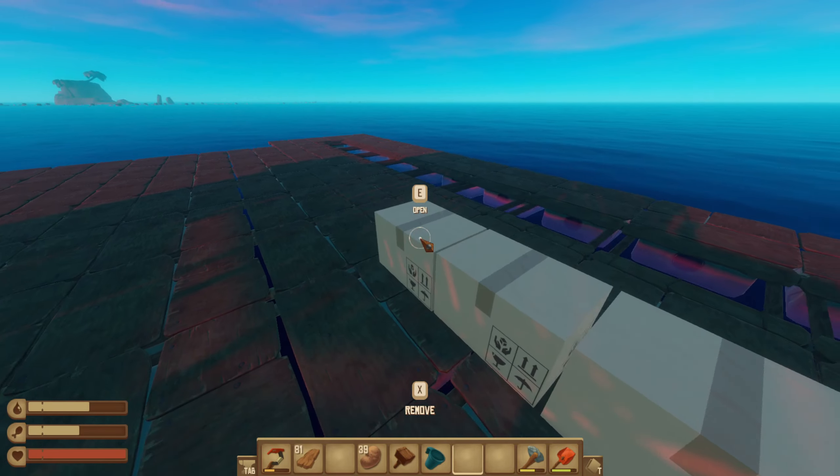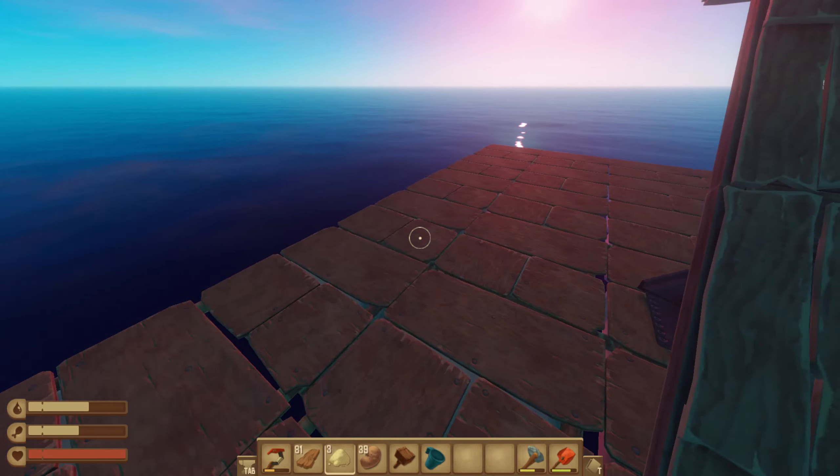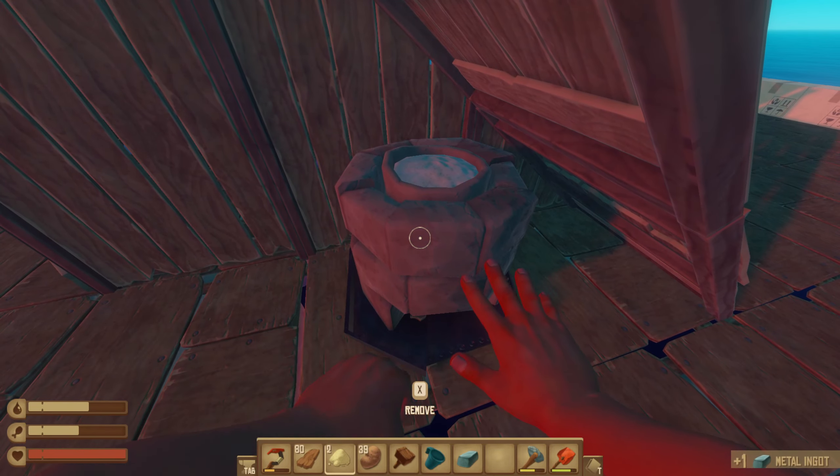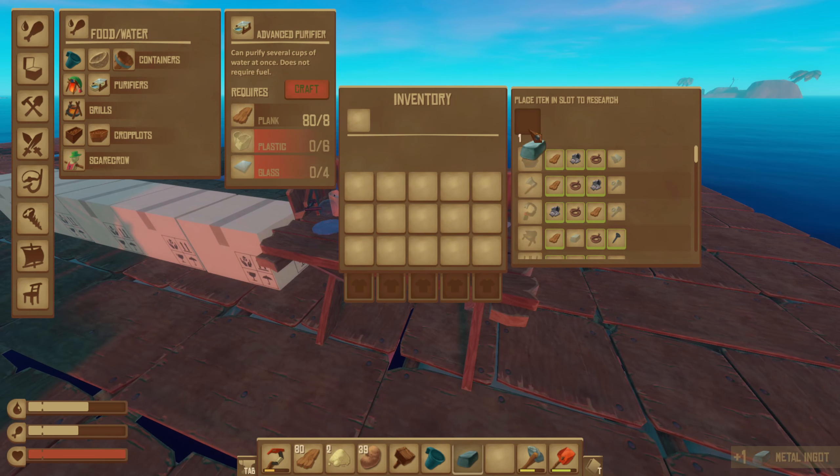Do I have any sand? I do, but not enough. That is not good. Metal ingot — I can research this now. I forgot that was actually in there.